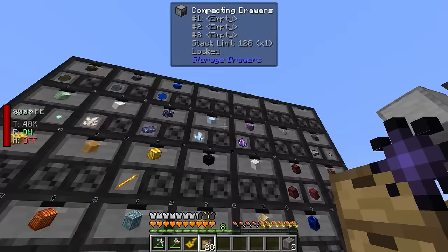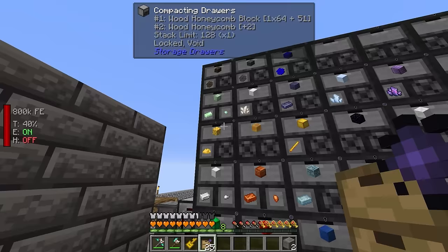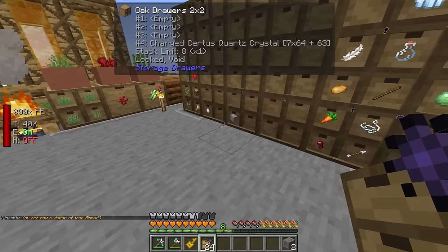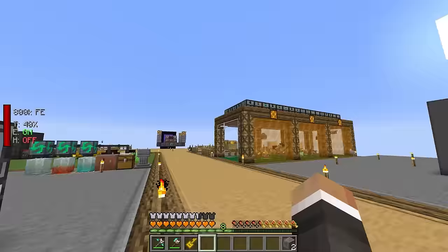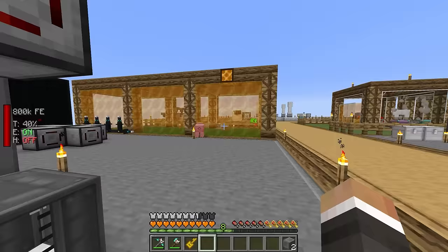Going forward, we should also look at adding some storage upgrades to these as well, just so we don't waste too many resources. But for the time being, this is going to prevent any one of these resources from fully clogging up our system. We'll do the same here. We don't really need to do the same with the others yet because none of those are coming in automatically. But now everything should hopefully flow much more smoothly.